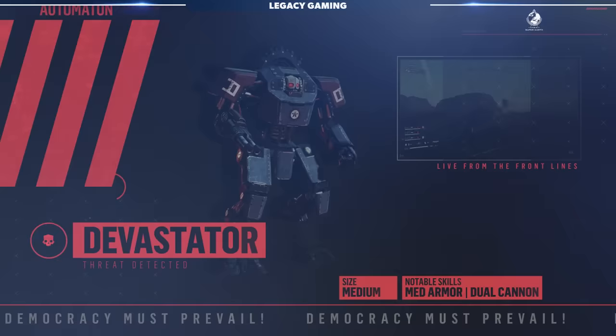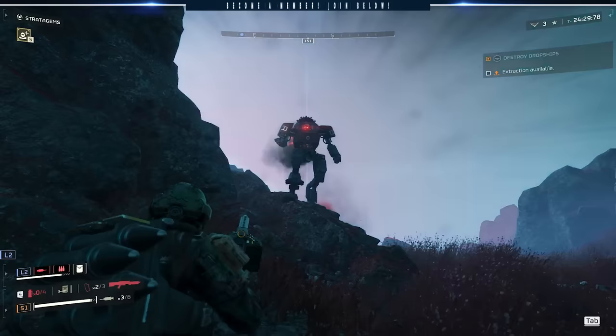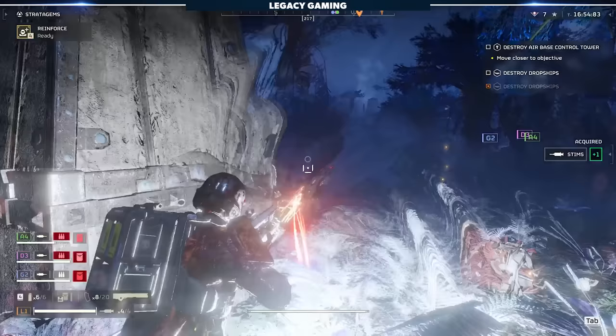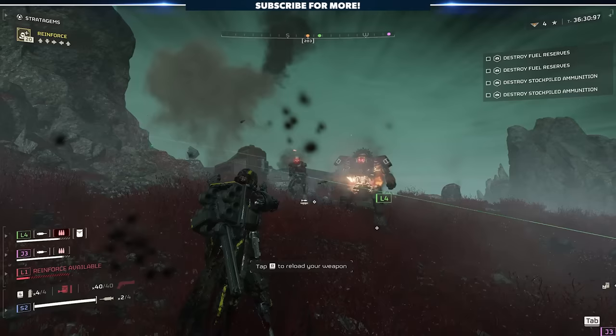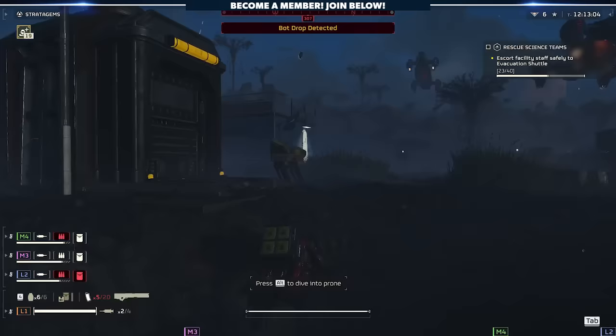Let's talk about Devastators — there are three variations, each bringing immensely different firepower. The standard Devastator is the weakest, equipped with dual laser rifles, slowly moving towards the player. It's relatively easy to avoid taking direct damage by finding cover. They are armored, which makes taking them out a bit challenging, but there are two strategies: shoot for the head as a weak spot, or shoot the area between the torso and the legs to cleave the Devastator in half — great if you're using the SG-225 Breaker. A well-placed railgun shot or two will also render them useless. The standard Devastator gets a 3 out of 10 on our Freedom Fighter Fatality Index.